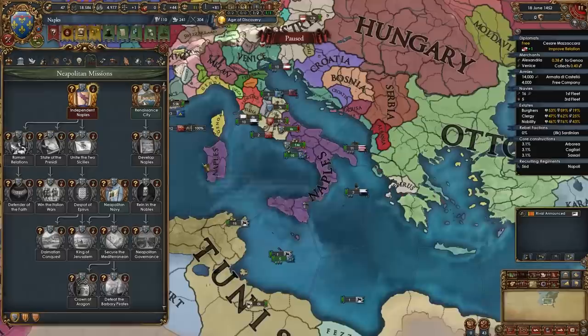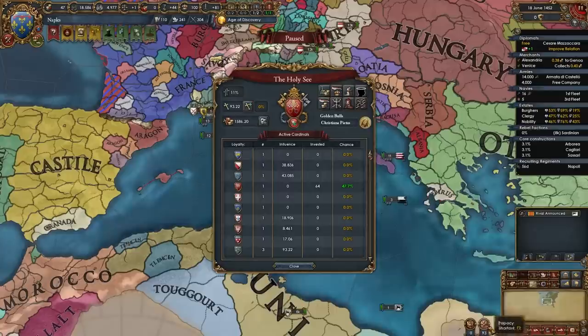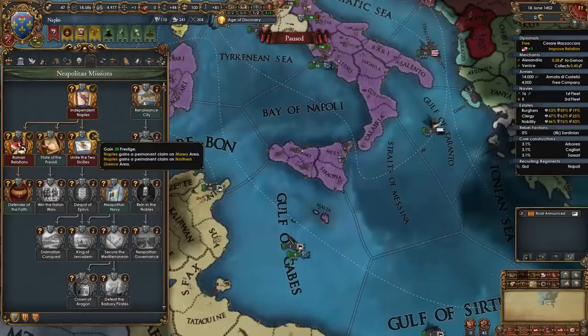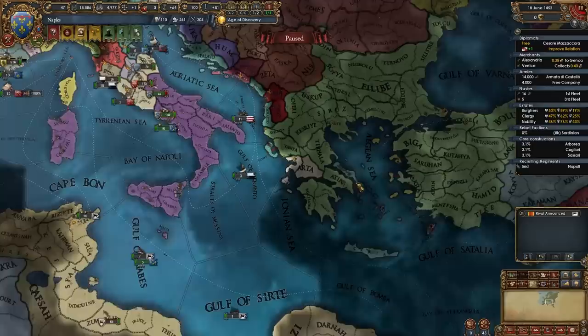And that's your first war versus Aragon done — now you're going to go ahead and release Catalonia and Valencia as well. At this point you can give the nobility strong duchies. Once you build up to 90% of your force limit and you're at peace you will be able to take the mission 'Independent Naples' which fixes your legitimacy problems. If you're allied to the Pope and have two cardinals you will also be able to take the mission 'Roman Relations' for that papal influence.